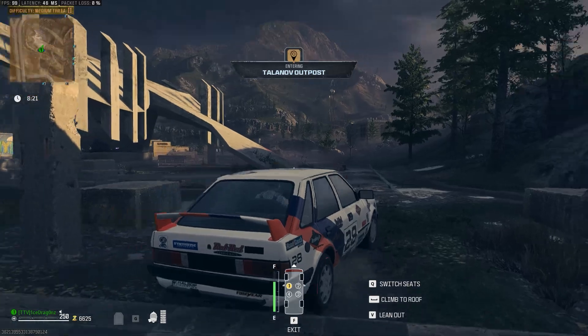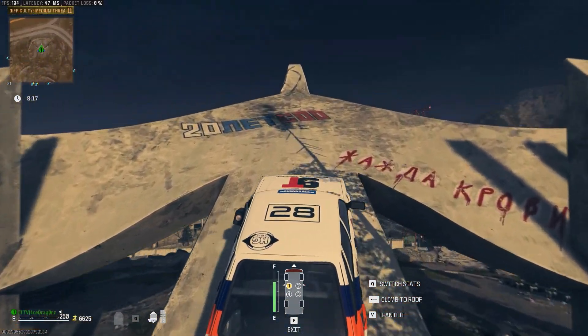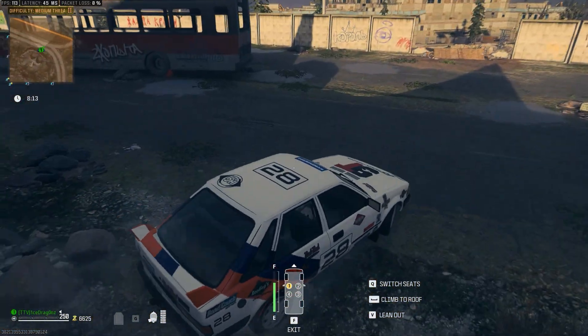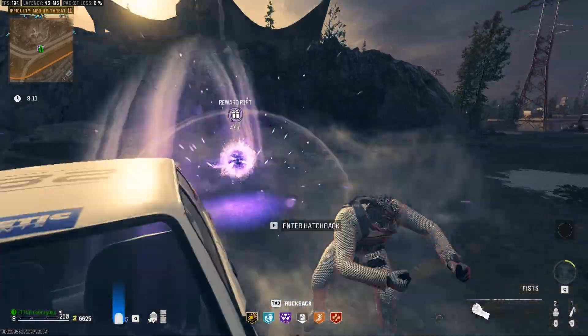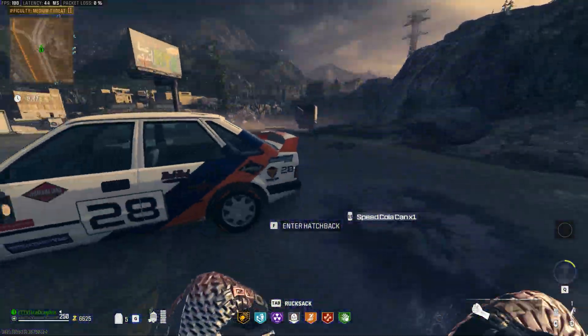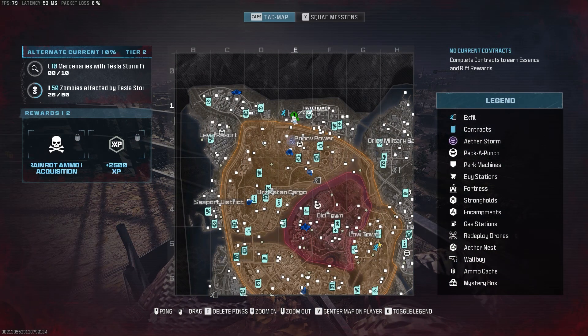The next perk location is at this bird statue, seen from above, in sector D2. Get yourself a vehicle and drive up it. You'll see a bunny at the top, and once you land, a free Speed Cola will be there for the taking.